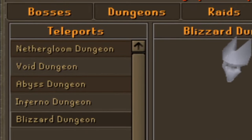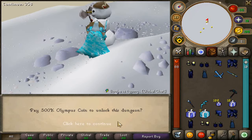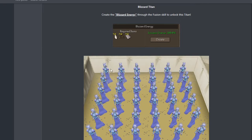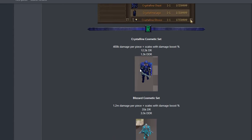The first new thing is inside the dungeon teleport - the blizzard dungeon. Once we teleport here, we'll see all these new NPCs. In order to unlock these, you must pay 500k Olympus coins. The whole idea is to unlock the Titan of the Blizzard, which requires blizzard energy to unlock. It's like a full AOE area - looks really clean - and you can go out and try to get those drops.